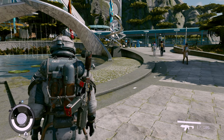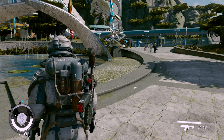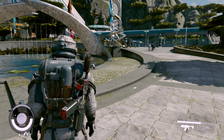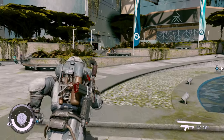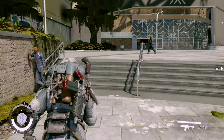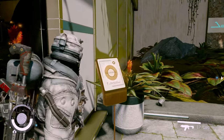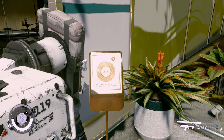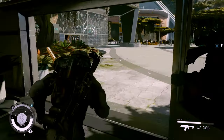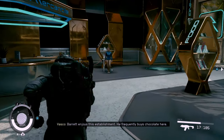Some merchants will only purchase certain items and some will purchase all items you have available. Also keep in mind when you are selling items, the only thing you can sell is what is on your character or in your ship's cargo holds. If you have a companion that has items on them, you cannot sell those items from that companion's inventory — even if that companion is standing right beside you at the merchant. So if you want to sell items your companion is holding, you will have to move them to your personal inventory or your ship's cargo hold.